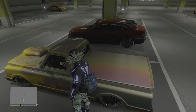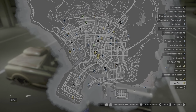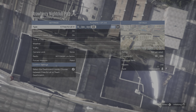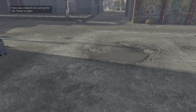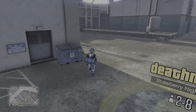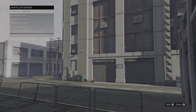Let your friend sit in your vehicle, then we're going to teleport to the nightclub. Once there, go inside your nightclub to your Terabyte garage and get in your Terabyte.